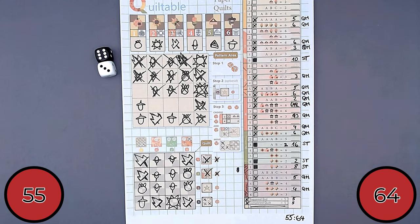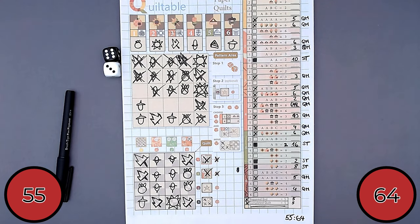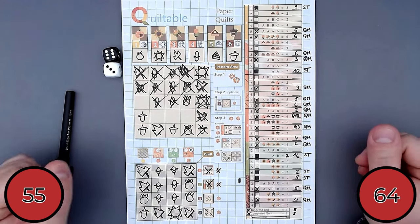So I barely did not win - 55 versus Samantha's 64. Last time I played against Samantha I won by a large margin, finishing the game much earlier and being much luckier with dice rolls. This time I was quite unlucky. Well, that's how you play the game.